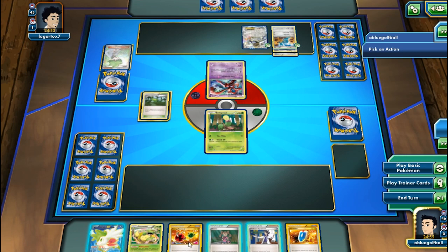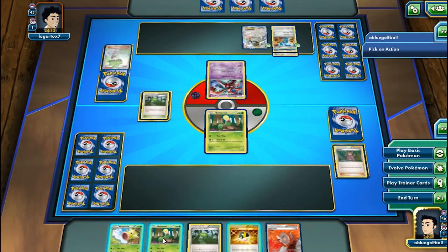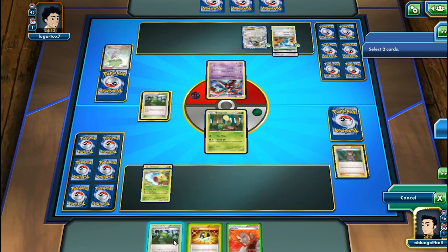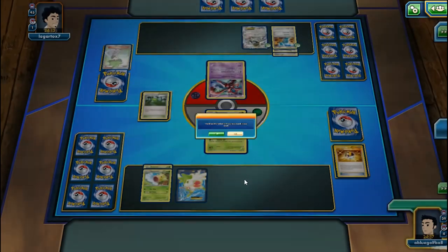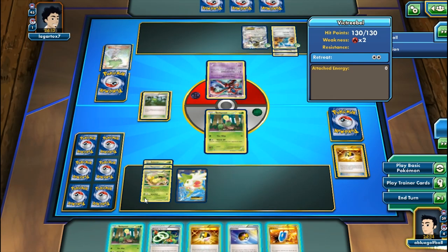Drawing with Shauna - not bad. I'll put a Pokemon on the bench since it has a lower retreat cost, then get Shaymin out for the Set Up ability. That's looking pretty nice. We haven't played our Energy yet, and I want to get another Shaymin out to draw more cards.